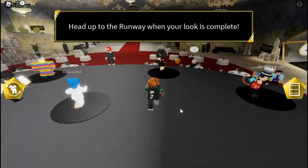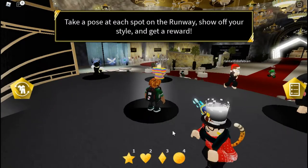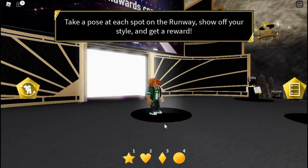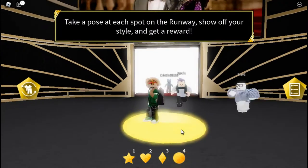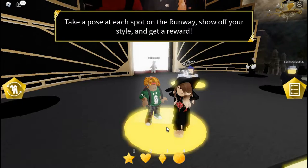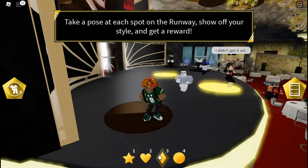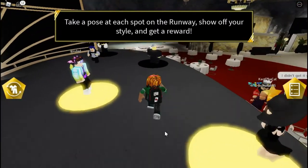Basically what you have to do is stand on one of these, then just click one of the poses. You can choose anyone you want — boom, click here or anything you want. You've done a pose, so you have to do this for everyone. Boom, boom, now go here, boom.